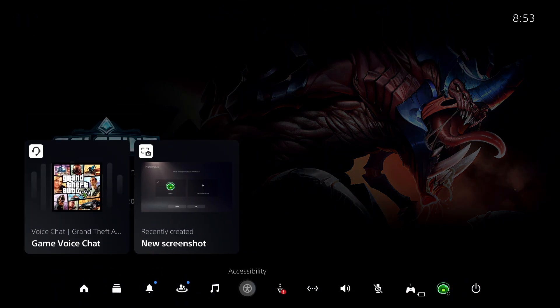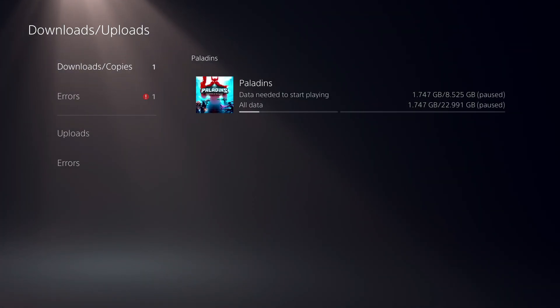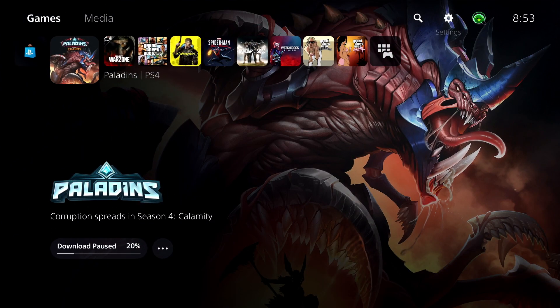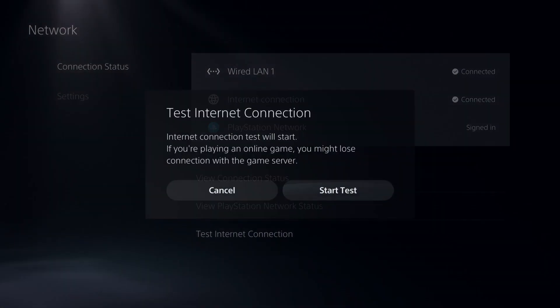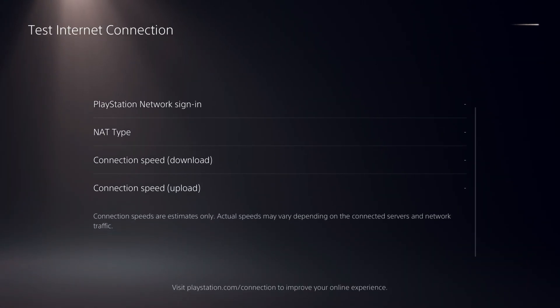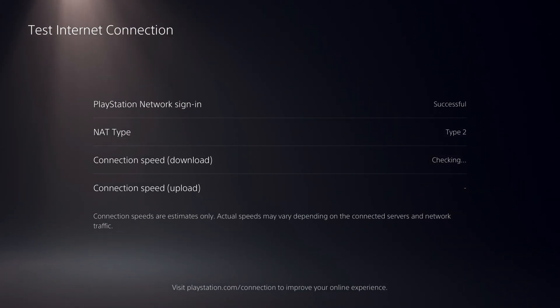I'm going to go to my quick menu, stop the download, and see what happens. Now it's paused. Let's test the internet connection and see what I mean. If you're downloading five things at the same time, it's really bad — don't do that. Your internet connection will always go down. Always download one by one — it's going to be a lot better.